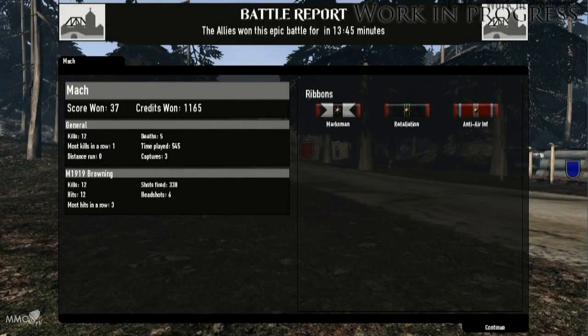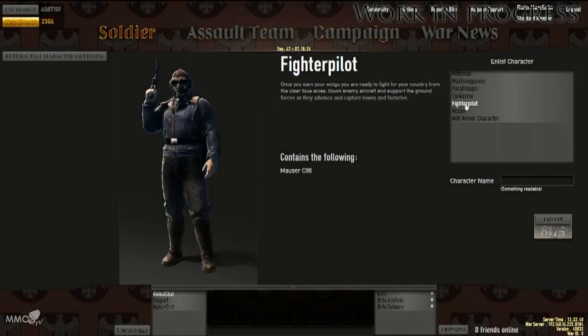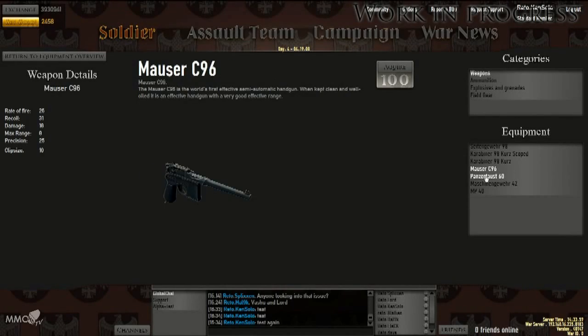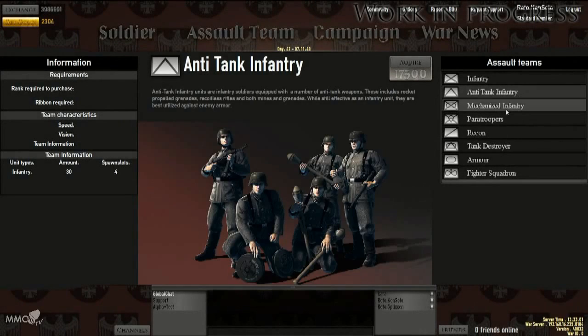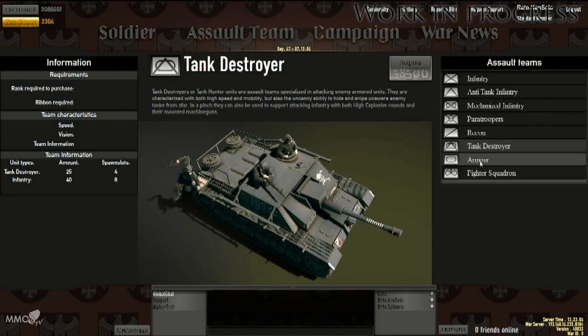During the battle, you will earn credits which you between missions can use for purchasing characters, weapons and weapon modifiers. You can also choose to use the in-game credits to purchase your own assault team if you wish to become a commander.